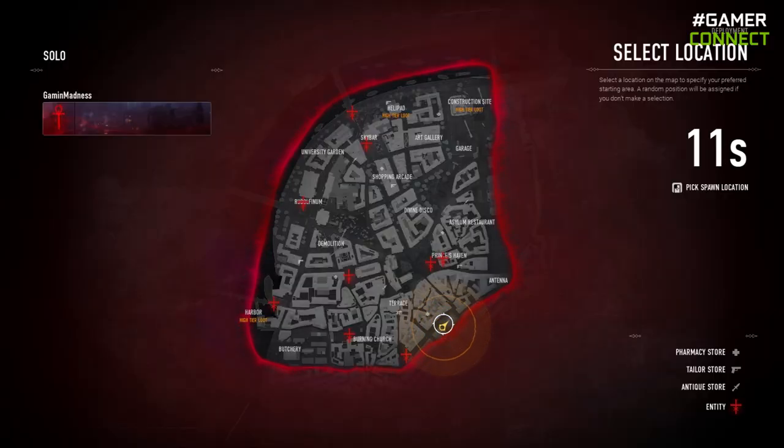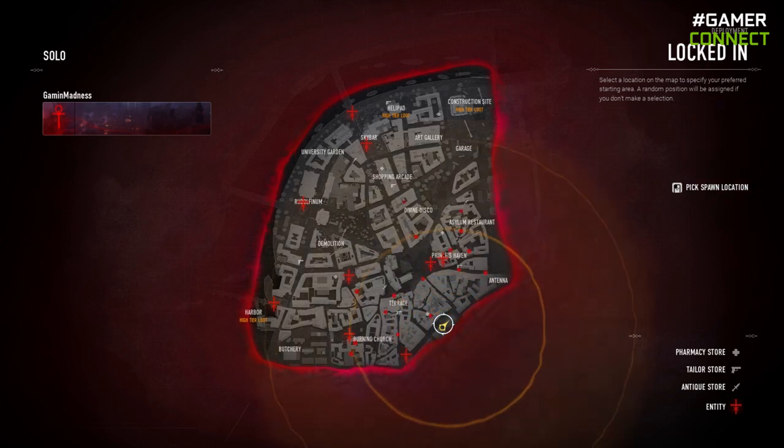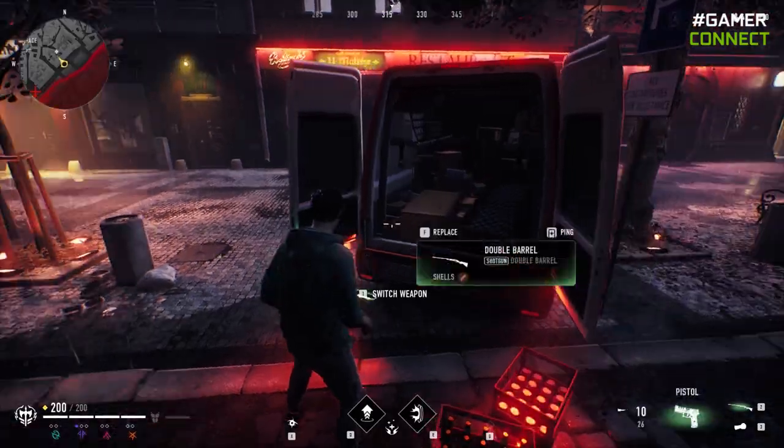When you go into a match you are given an option to select where you want to drop. When you select an area, a small scan happens which shows anyone who has also selected your area. In the end, everyone's location is shown on the map before you drop. Once you drop it's basic battle royale — find a gun and go for shooting.